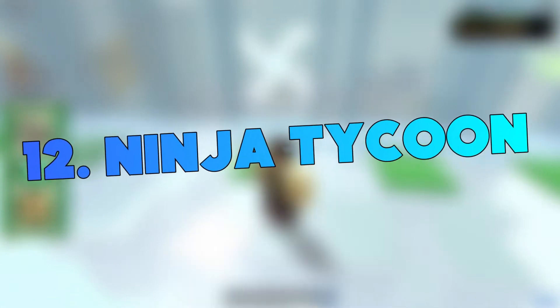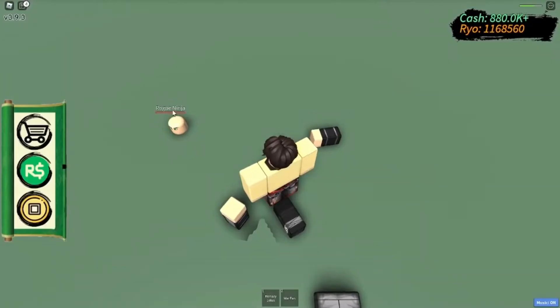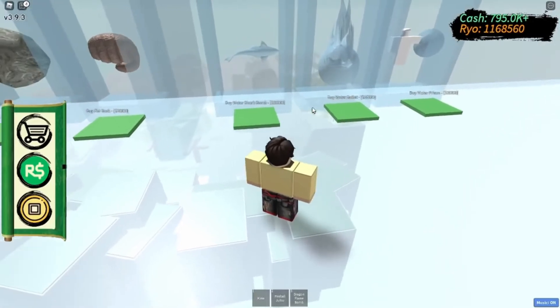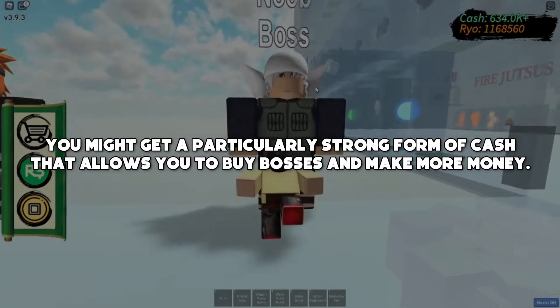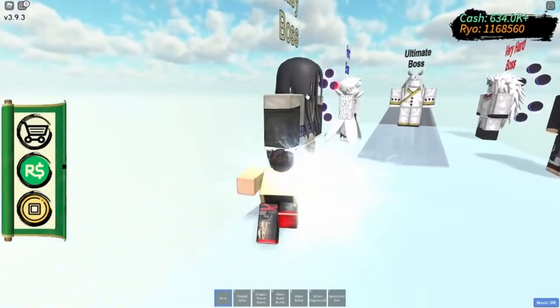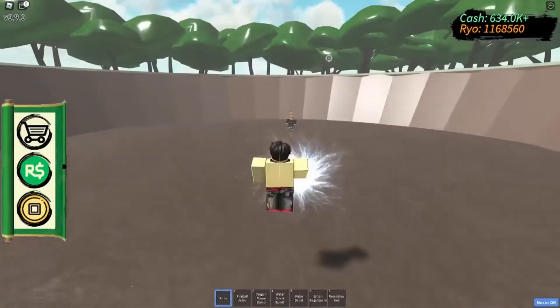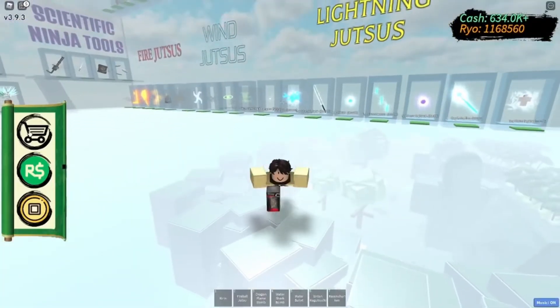Number 12: Ninja Tycoon. What if a tycoon game and a fast-paced ninja game were combined? The game begins with you attempting to collect as much gold as possible, followed by as many power-ups as possible. You might get a particularly strong form of cash that allows you to buy bosses and make more money. You can also complete missions to earn gold. With its amusing visuals and gameplay style, the game provides a lively experience and is an absolute must-try.